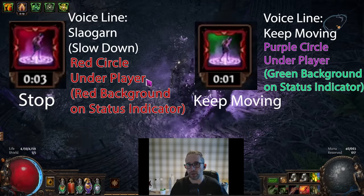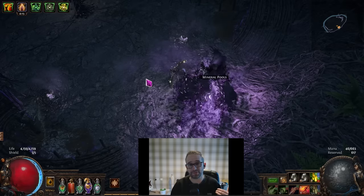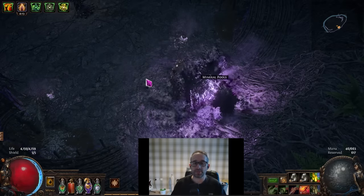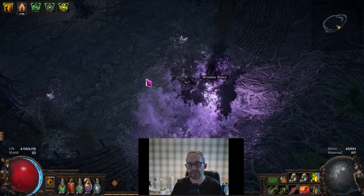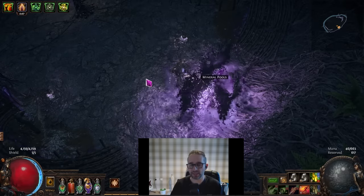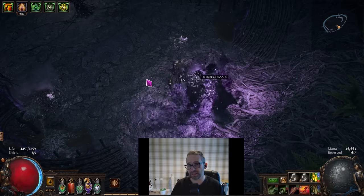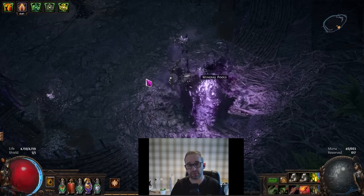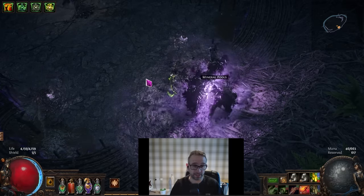Think of it as a traffic light. As soon as I see something on my buff bar, I quickly glance — if the background is green I keep running, if it's red I stop. The timer is eight seconds on these mechanics and I'm pretty sure the first three seconds are a grace period. Once it gets to five seconds, if you haven't done what he wants, he'll make you stand still for the remainder of the timer, and if this is in the second phase you're very realistically going to die.